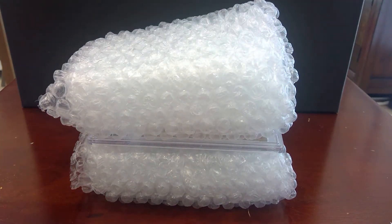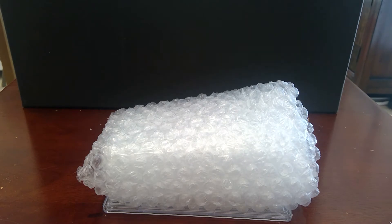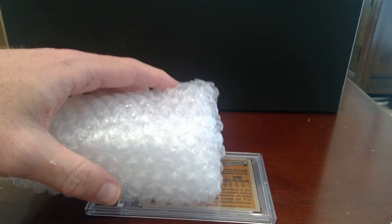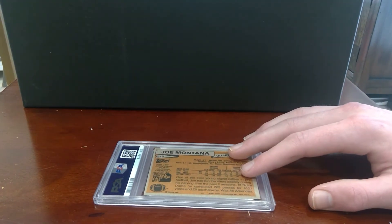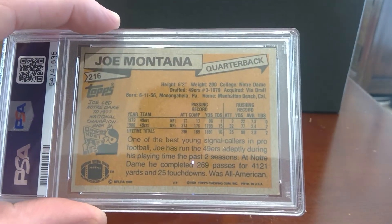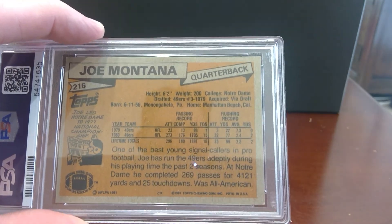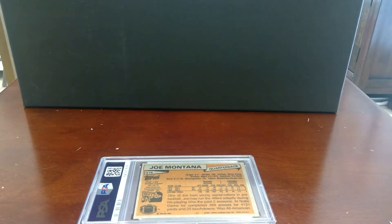That's the back. It's in pretty good shape. The coloring is a touch off, but corners do look good. Centering on the back is way to the left, which essentially is the top on the front. So we know we're not expecting a 10 or a 9.